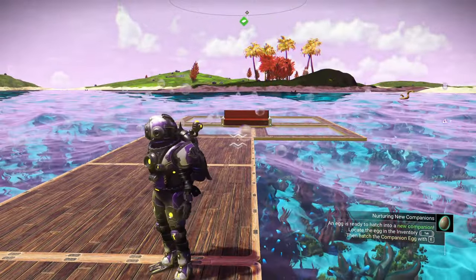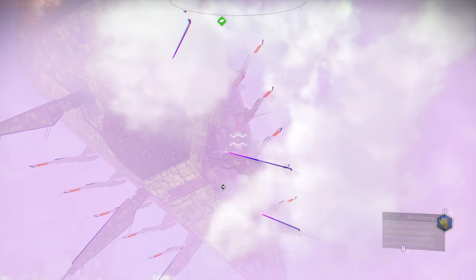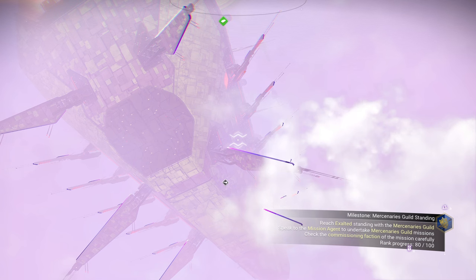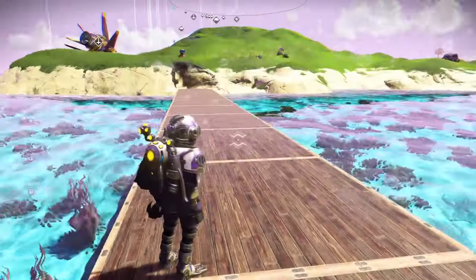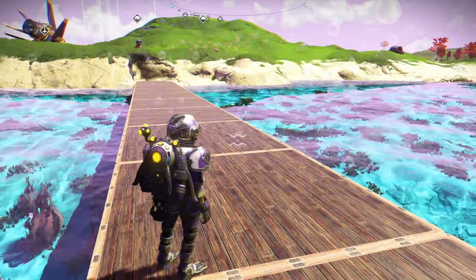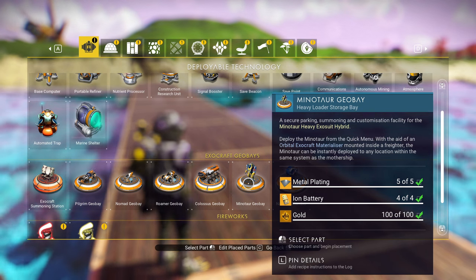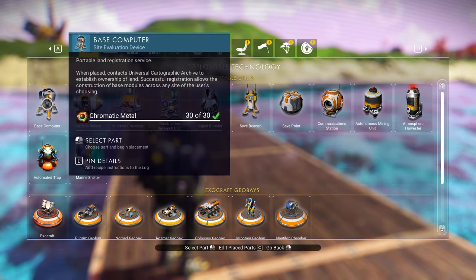We're going to use the explosive vent and combine a couple of different things here. One - explosive vent to space, and we're going to actually take a ride up to our freighter. Float through space, land on the freighter. What I'm going to attempt to do is drop a base computer down. With a base computer, you get access to all of your other building materials that you would normally build down here, like these nice platforms. What we're going to do is try to build ourselves a Minotaur on the outside surface of our freighter.